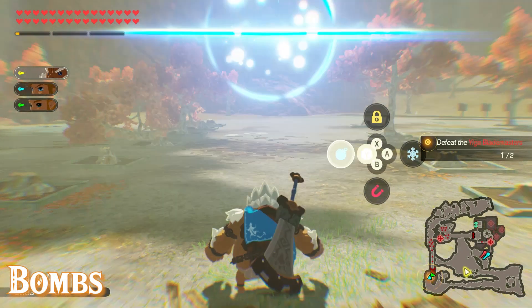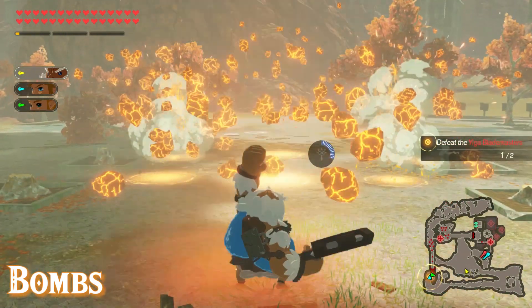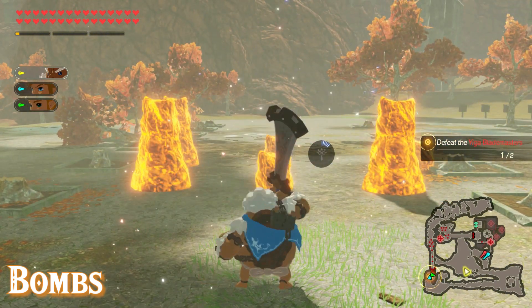Daruk actually has a really good bomb rune. He throws a huge bomb that splits into six smaller bombs on impact, and once those explode they will spawn six magma pillars where they fall. You can then activate those by pressing ZR to do a little bit of extra damage.